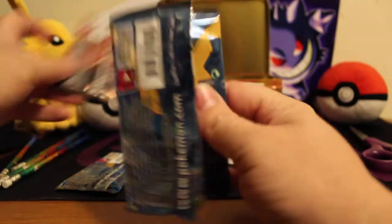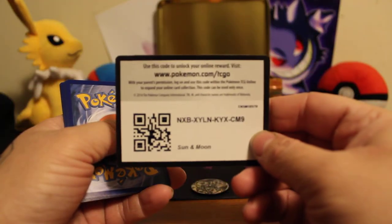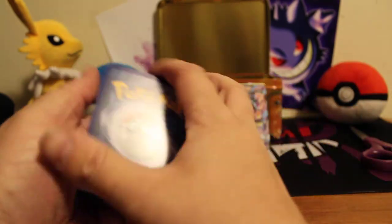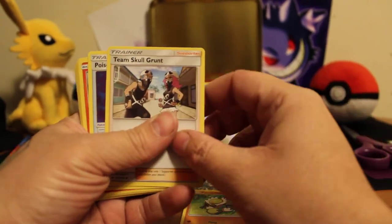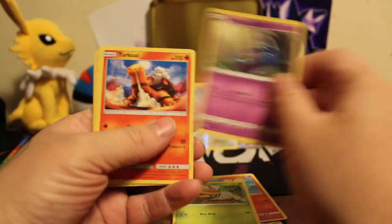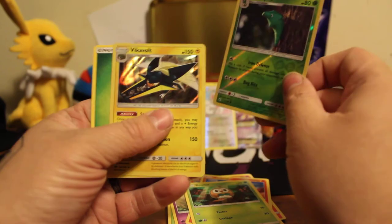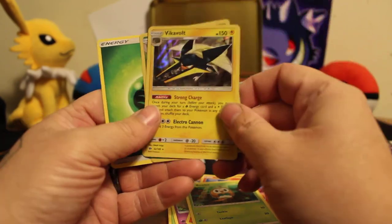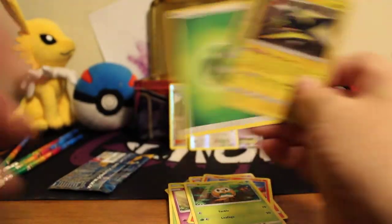This is the Sun and Moon pack. Two EXes in three packs — that's really really good. We got a Team Skull Grunt, a poison Barbarcle, Growlithe, Grubbin, Zubat, Turtonator, a foil Metapod, and a foil Bewear. That's awesome!